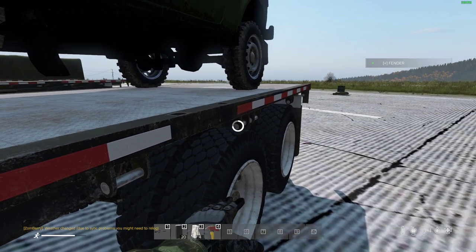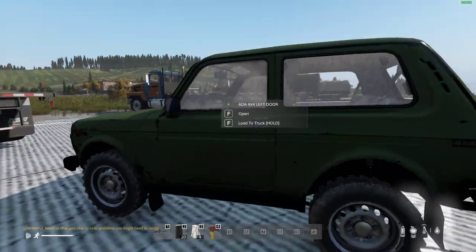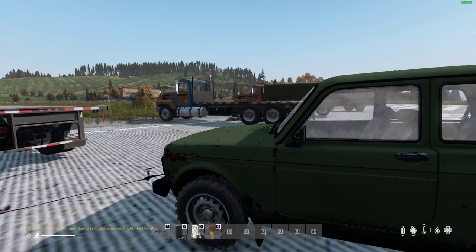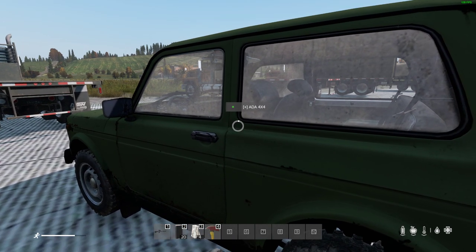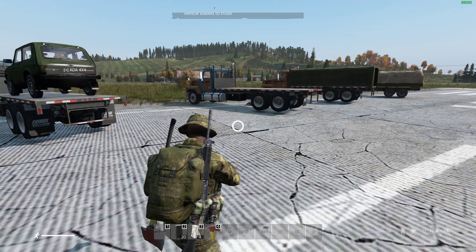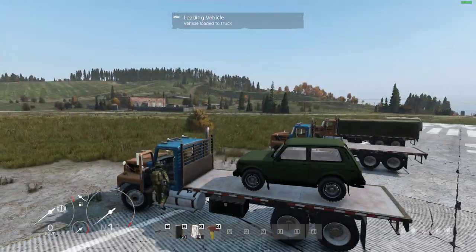There it is. So literally, you make sure that your truck hasn't got anything in the inventory — it can't be carrying anything — and then you just drive near to a vehicle. It can be at the back or at the side, and you'll get this prompt: 'F — Load to Truck, Hold.' All you do is look at it and press F to load, and it transports the vehicle onto the back of the truck. Then you just get in and fire up the truck.